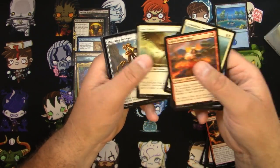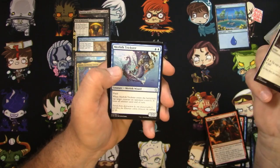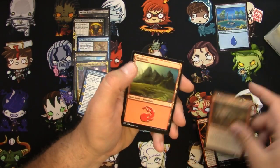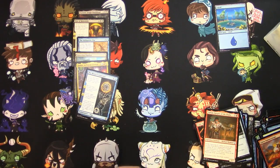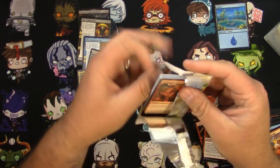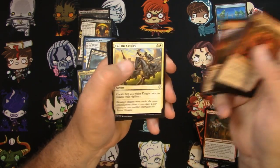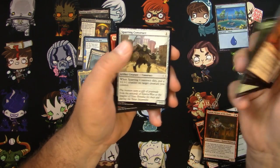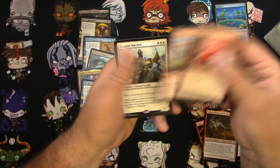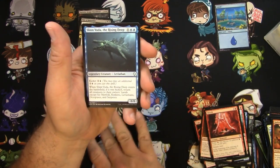Homeroid, Llanowar, Cabal, Aven, Skittering, Academy Drake, there's an Icy Manipulator, Merfolk Trickster, the Merari Conjecture is the rare, and Valdic Keeper of Flame. Land, token. Llanowar Elves — I do like this new art for those. A Skizzic, an Orcish Vandal, Vandalist Marshal. That's a good one, I like this card. And a Slyndvoda, the Rising Deep.